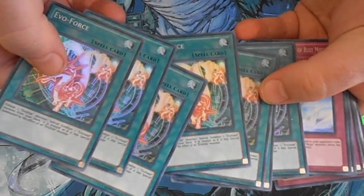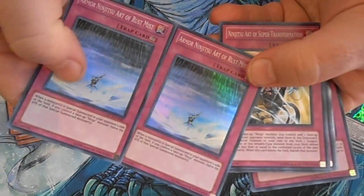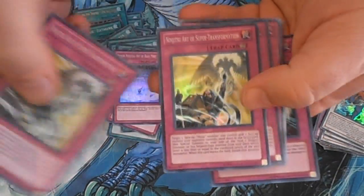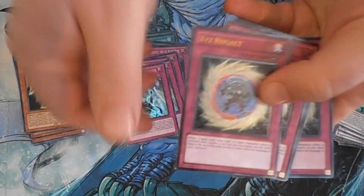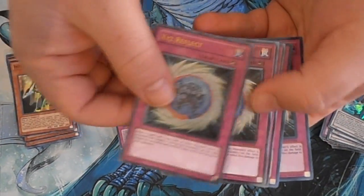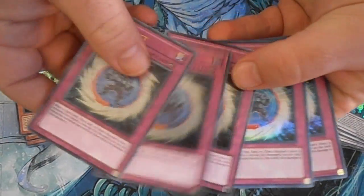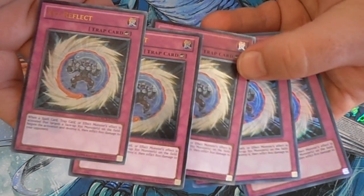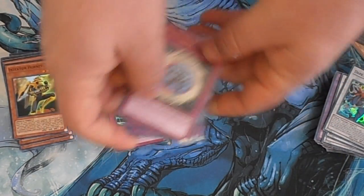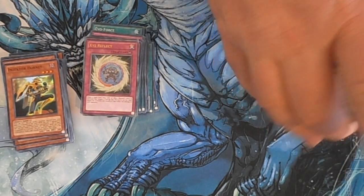For Evil Force we got seven. Armor Ninjitsu Art of Rust Mist — we have two. Ninjitsu Art of Super Transformation — four of them. For the greatest card of all time, Exceed Reflect, we got three of the Ultimates and two Ultras. I don't know why I had so many of the Ultimates — the luck never seems to stop. So if you're looking for those awesome Exceed Reflects, high-end trade value only.